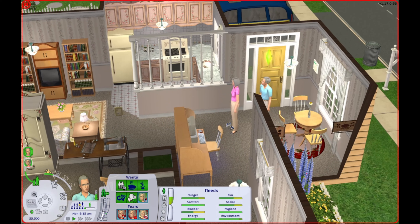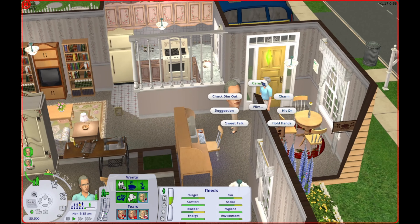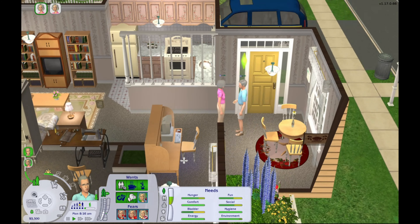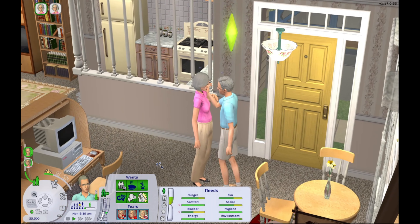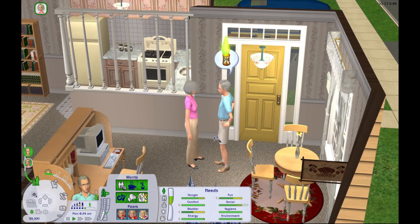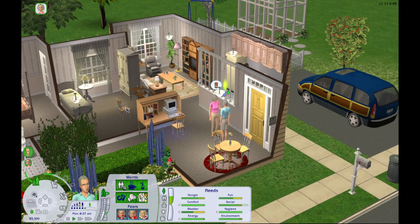I think the first thing I want to have them do — well, first off he wants to flirt with Coral, so we'll have him do that. And they'll chat a little bit. But I do want them to adopt a child this episode. He also wants to obtain a pet too, so we'll definitely get a pet for them.